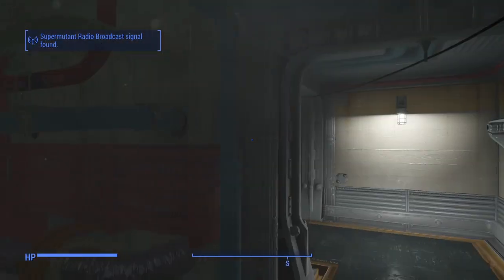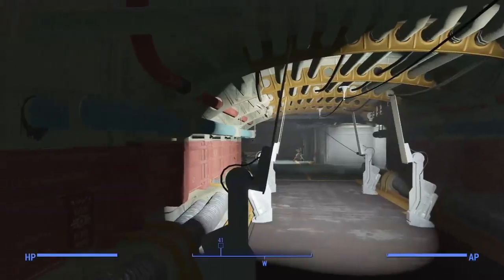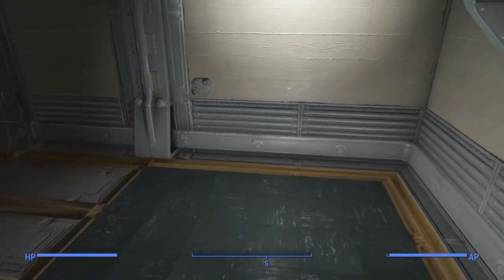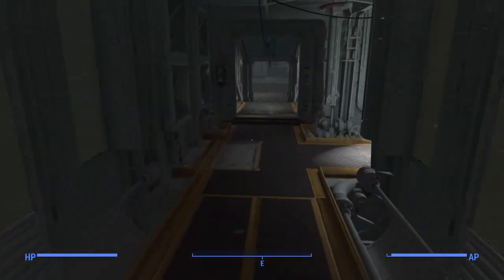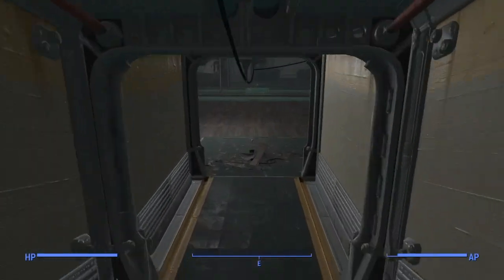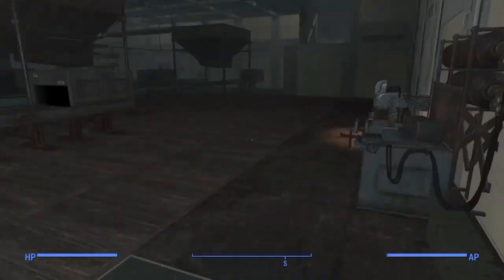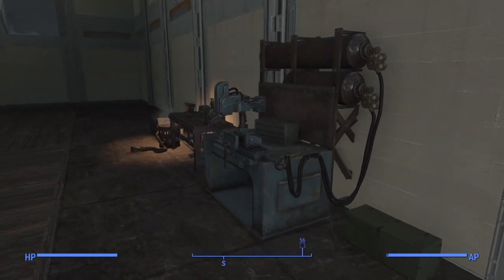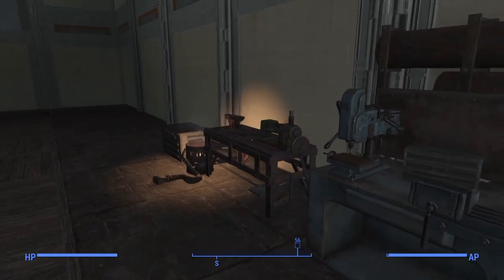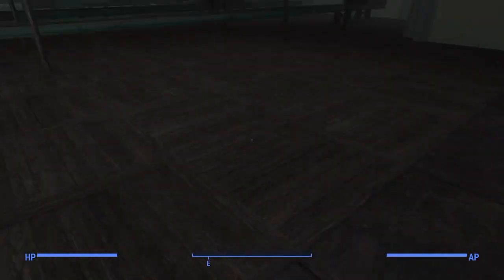Here we are at Vault 88. I'm just gonna come down this corridor here. As you can see, I've got the weapons and armor station built there — that's just so I can scrap items.